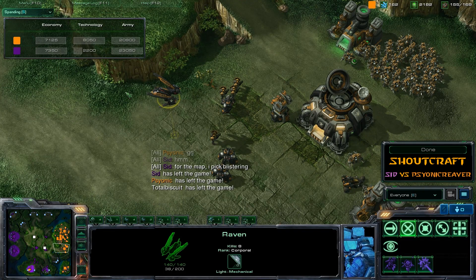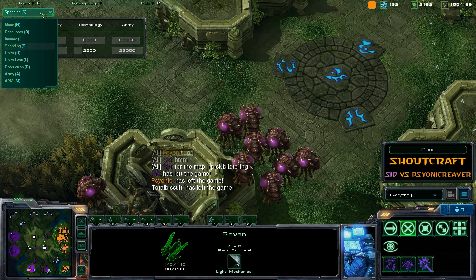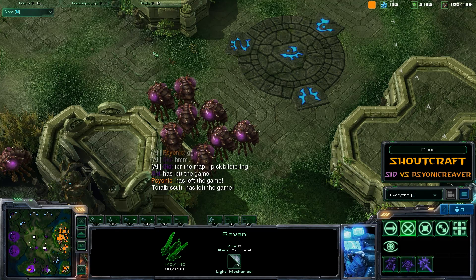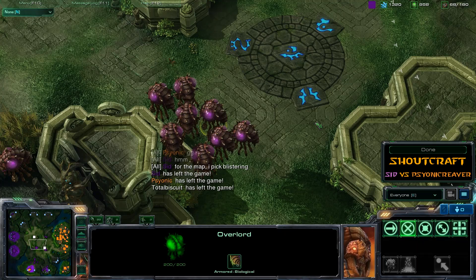Looking at the spending, it was pretty much equal — but there was a massive technological advantage by Psionic Reaver and it showed at the end of the game. Cid was a bit stuck in the mud with his strategy. It was entertaining, don't get me wrong, but he really couldn't do much at the end — caught completely out of position, and that Infestor army was just too slow to react. Ladies and gentlemen, you have been watching Shoutcraft. My name is TotalBiscuit — thank you to Cid and Psionic Reaver, we'll catch them in the next game. Good night.